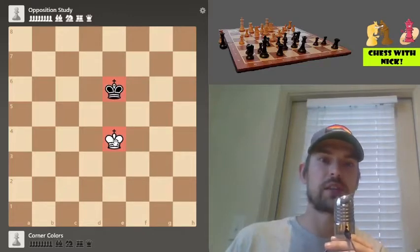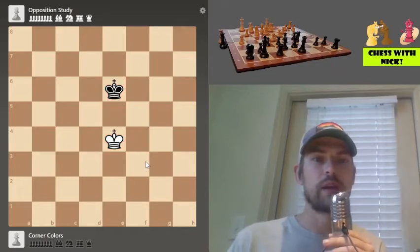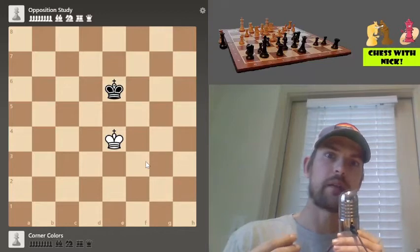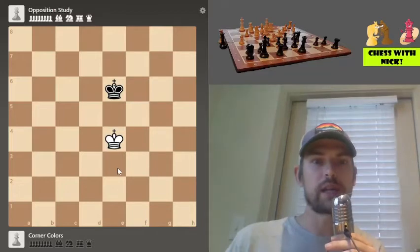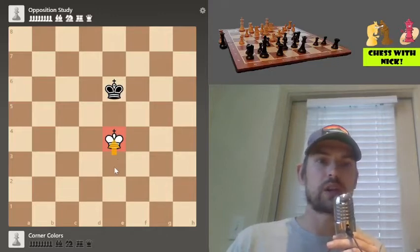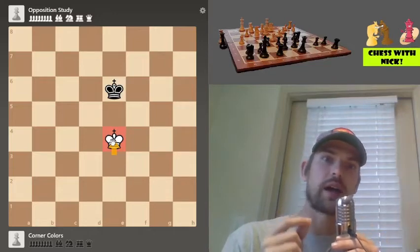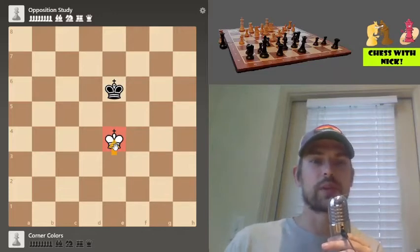The kings are facing off against each other and neither king can move forward without being captured by the other, which is not legal. This is the situation we call the opposition — when the kings are facing off and preventing one another from getting to the squares they want to go to. Who has the opposition? That has to do with whose move it is. White just played king to e4, so it's black to move — meaning white has taken the opposition.